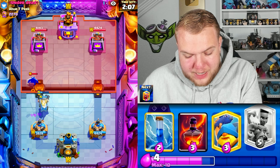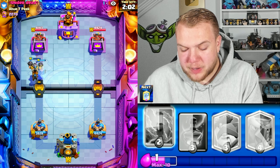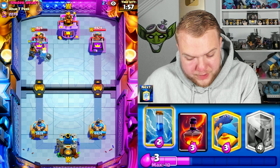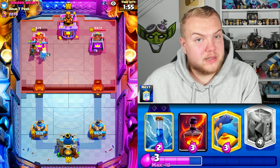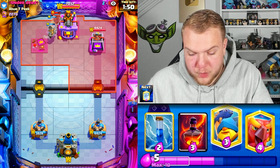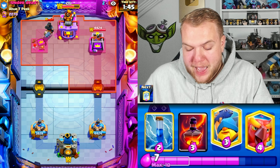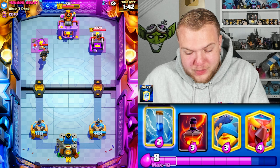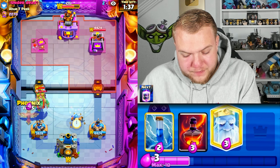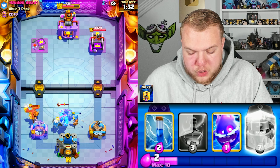We have a pretty decent counter push. He also has the Electro Wizard but he spent a lot of elixir. I think we can go in for the Ram Rider knowing Sparky and Electro are out of cycle. Wait - did he just give up? He went with a Dark Prince in the back. I'm not sure if there was lag or connection issues, but that is gonna be tower down for us already. That was definitely a strange situation. He does have the Evil Goblin Giant now.